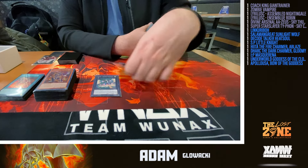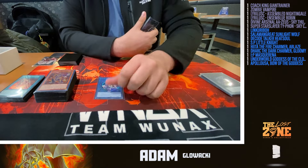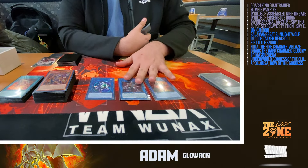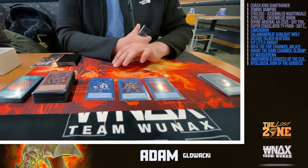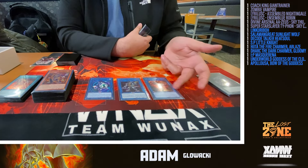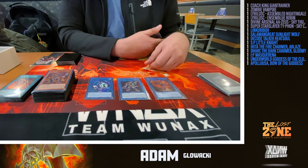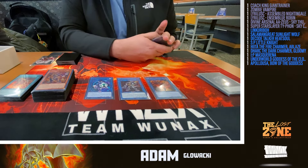Moving into the Link Monsters. We've got the Heat Soul line — Sunlight Wolf lets you recycle a card back to hand for discard fodder. Sunlight Wolf and another Link go into Heat Soul, which can be a big body — easy to make 3300 since you're summoning so many bodies in a turn. Going first, drawing an extra card with Heat Soul is great for accessing hand traps or more engine.